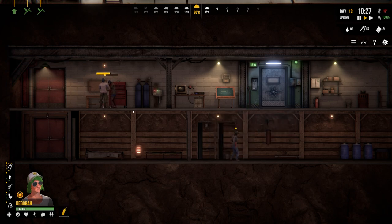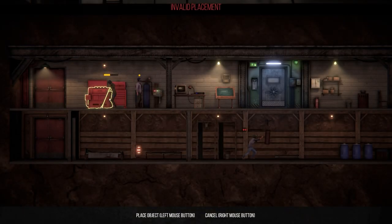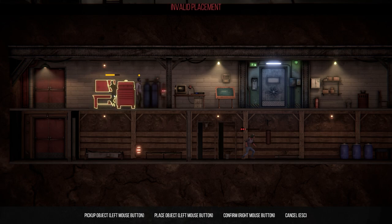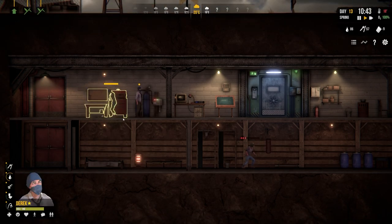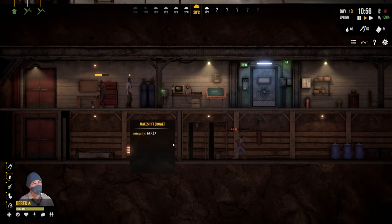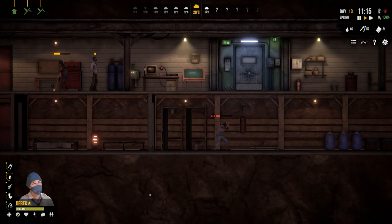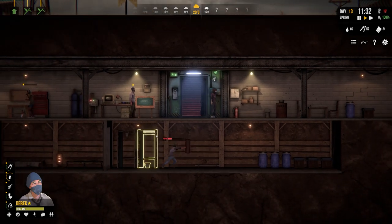Deborah's strength is three, so let's have them exercise. Derek is crafting the tier two makeshift recycler - it's quite large. Rearranging the shelter to accommodate it, moving items along to make room. One item can't move because it's currently being cleaned - that's why it's locked in place. There's a lot of dirt underneath items from all the work being done.